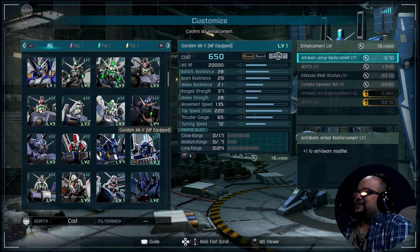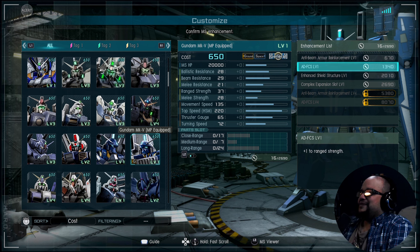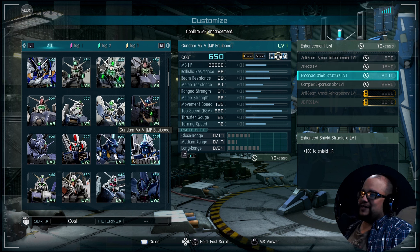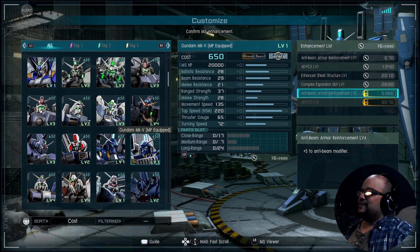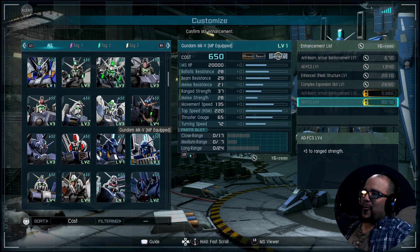Going down the enhancement list: Anti-Beam Armor Reinforcement — plus one anti-beam, plus one to range strength, plus 102 shield HP for level 3. Level 4 for the back end at 2690 gets you plus one to mid, close, and long. The gold unlockables are plus five to anti-beam as well as plus five to range strength.